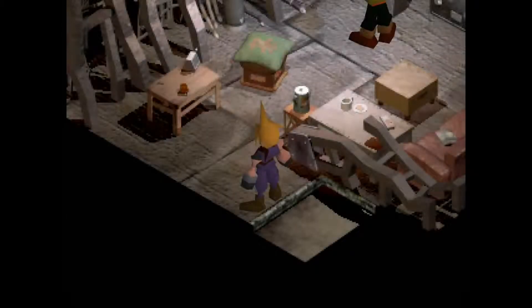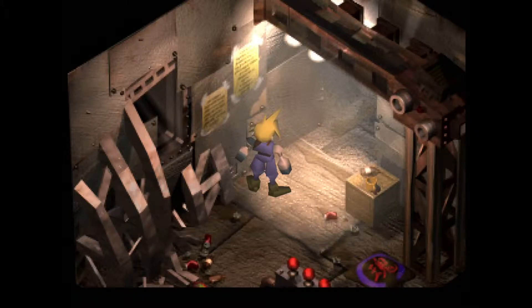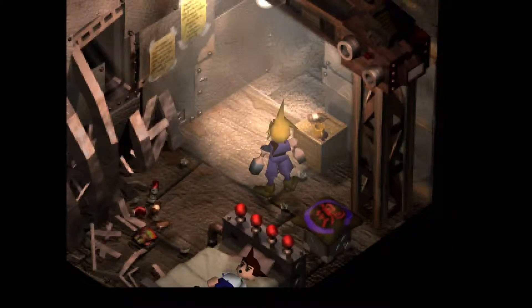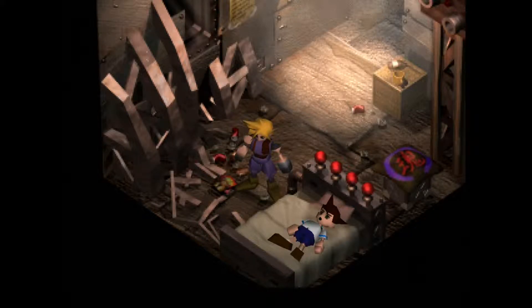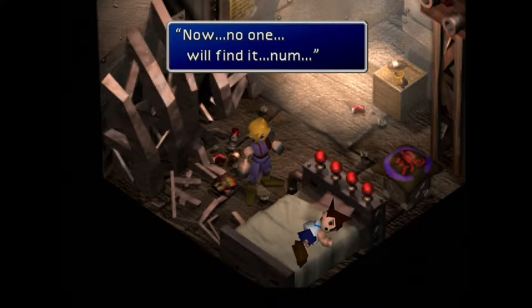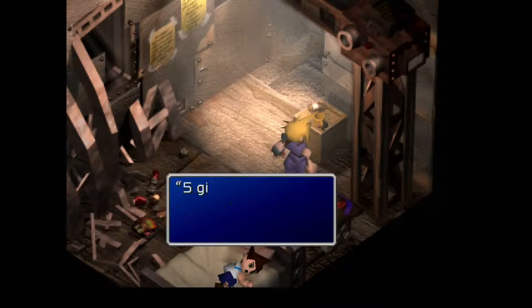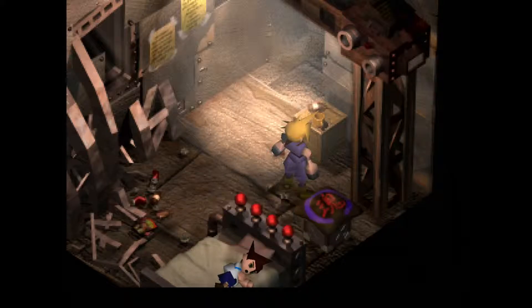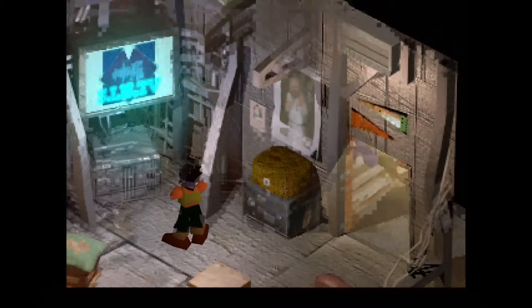The final thing we need to do in this area is go into this house for two different reasons. We want to go upstairs and get our very first Turtle Paradise flyer. There are seven of them total in the game that we need to collect, and if we get all seven before we go to Wutai, we get a free item. Talk to the kid to find the hidden drawer. You'll be given an option to take the gil or leave it — it's only five gil, so don't rob the poor kid while he's sleeping, as it will benefit us later when we come back to this area.